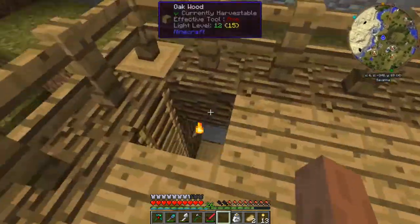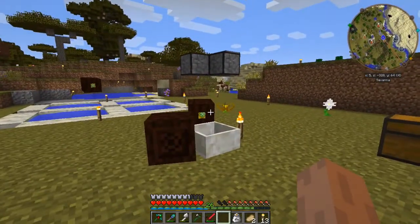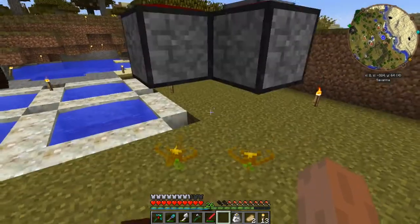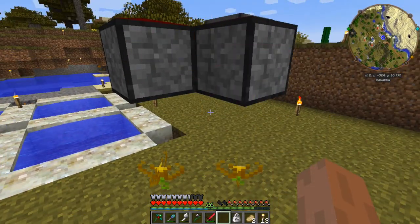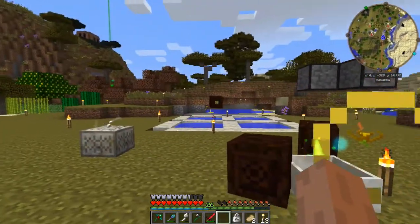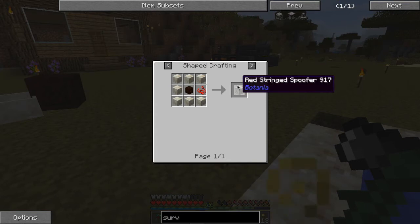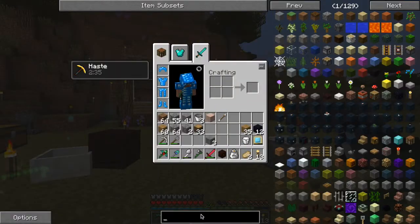I was thinking maybe carrying on with a bit more Botania today. There's a few things we can make. Let's pop down some more charcoal into these things. I've found that if you just stick a whole stack of items in the dropper it will still only drop one at a time. There we go - there's only eight left. That will charge that up. On the front of these mana spreaders you can basically attach a beam. I think they're called focuses.